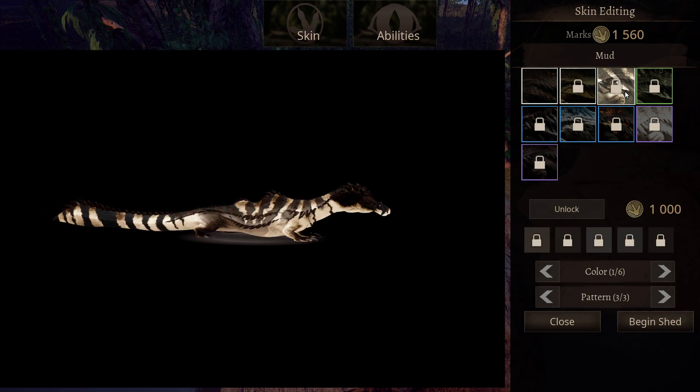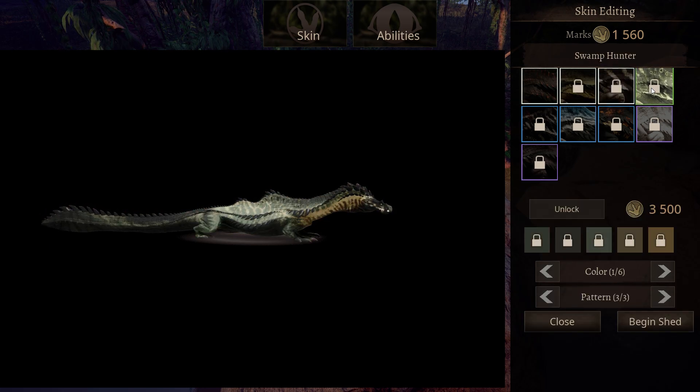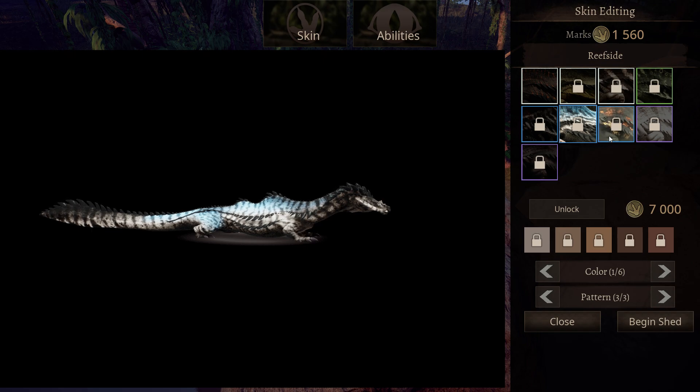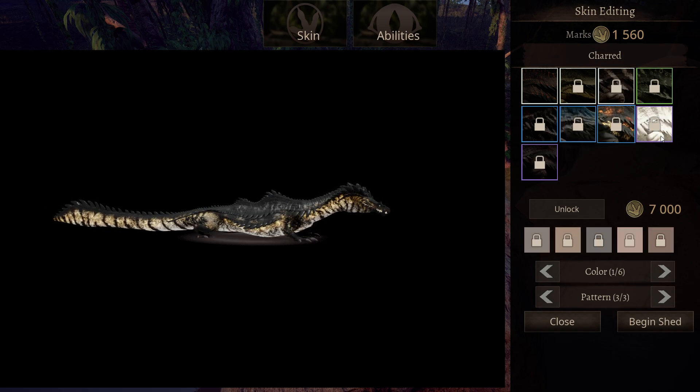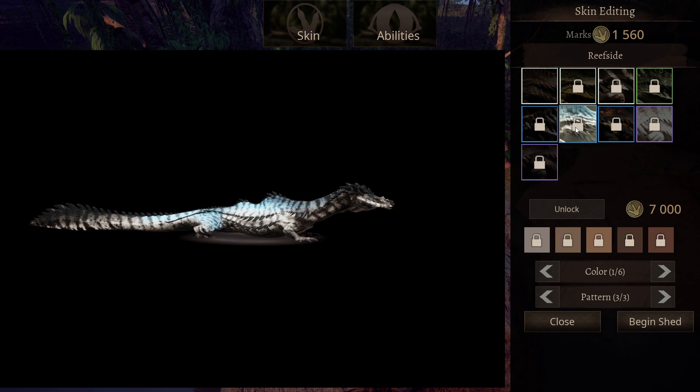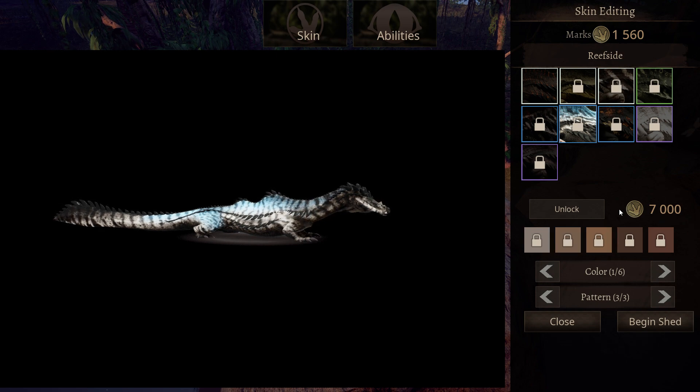Let's check out the skins. So there is Bog, Mud, Swamp Hunter, Coral Ash, Reefside, Charred, Albino, and Melanistic. I think my favorite is Reefside, but it's very costly — but skins always are.